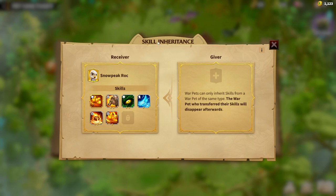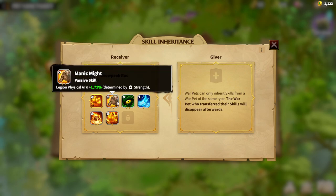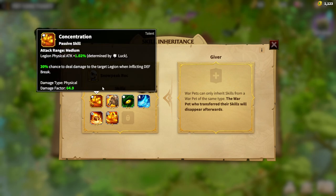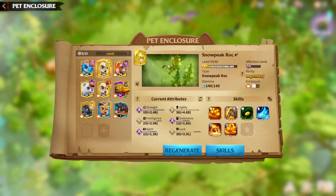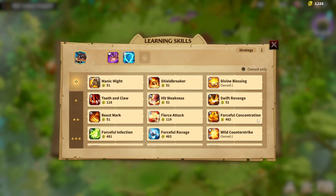Skill inheritance was pretty awkward at first and people lost a lot of skills. But there's only one simple rule: if the giver has five skills, you need at least five empty slots in the receiver to transfer all of them. After the transfer, the giver disappears and your main Snow Peak Rock will have one-star concentration from the better giver. It's easy to understand, but people still make mistakes. Skill inheritance is useful but generally you won't use it that often.